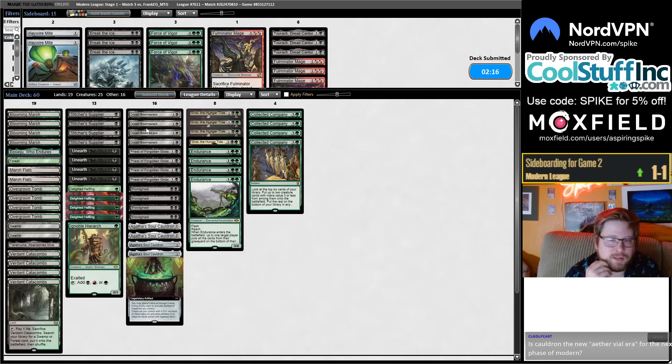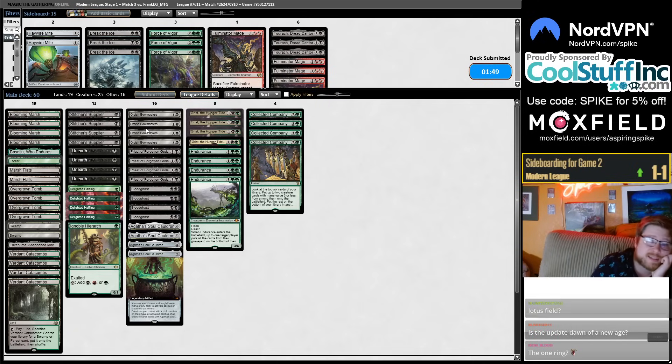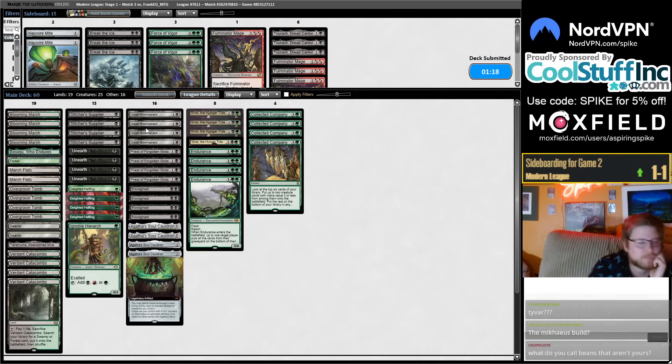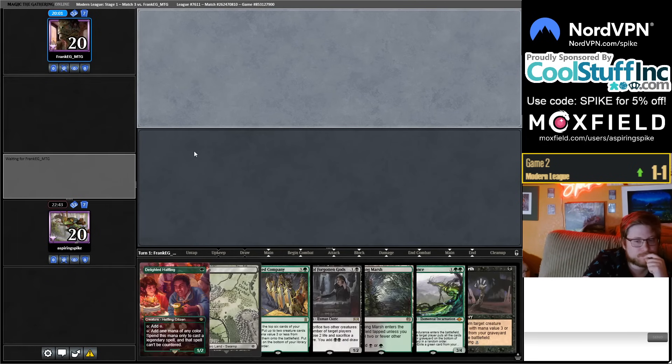Did we forget to uptick the Insect? I thought I did. Not Lotus Field — that's a good guess, but no. The One Ring was in the deck. I did get a Michaelis in there — it's been pretty whatever in testing, but Michaelis is a little better with the other card we added. Is the creature count high enough for Coco? We have 29 creatures. I'm definitely keeping this on the draw against Murktide.